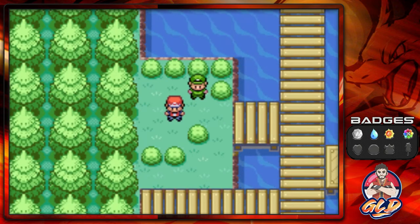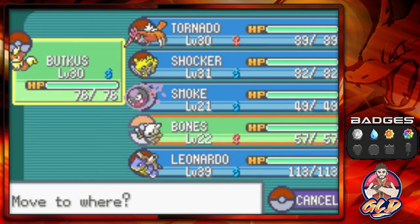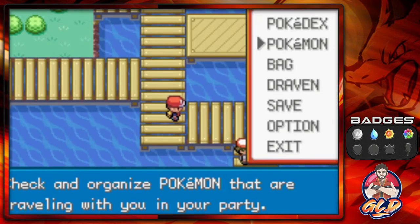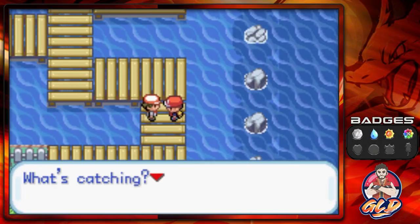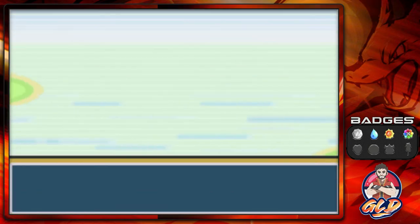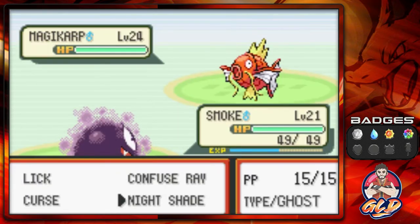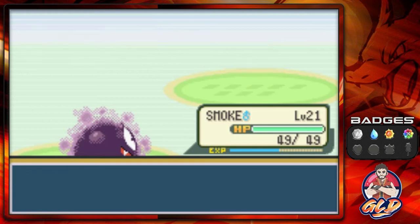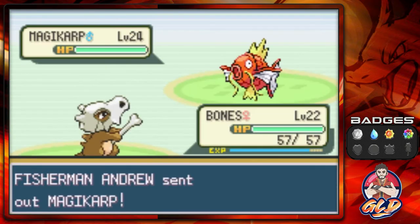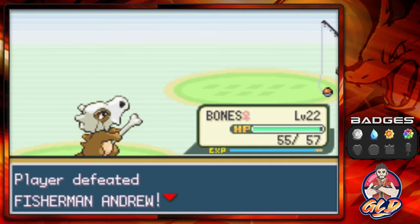We got Leonardo back and we continue on our adventure. Back to focusing on Smoke and Bones — you never know what you can catch. Taking on Fisherman Andrew coming out with a Magikarp, using Nightshade with Smoke to gain experience. Switching to Bones — looking pretty legit, so let's go with Bone Club and just like that we win again.